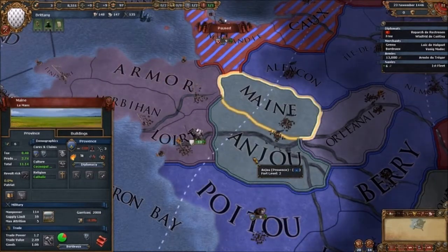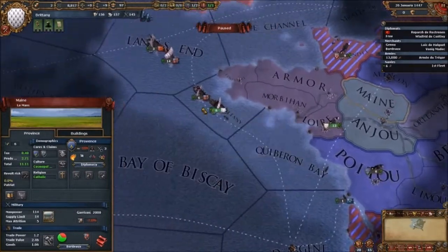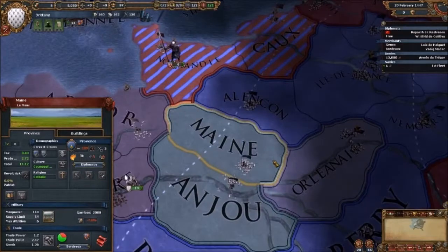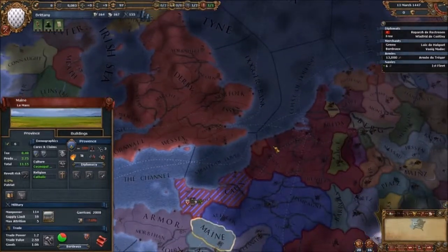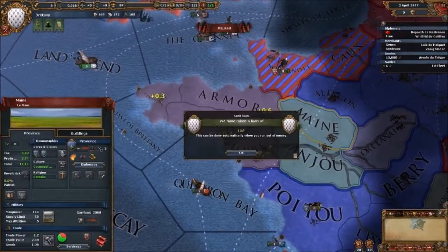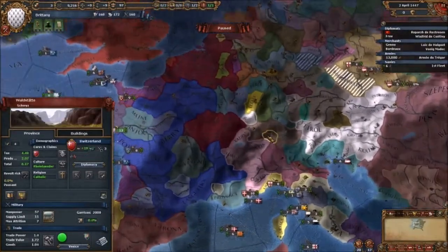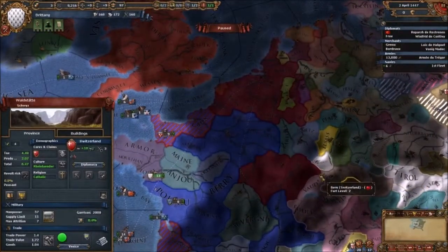Back in a second. Okay, I'm back. I think it would be a good idea to take Maine — they're not allied with France. They're allied with Venice and Switzerland. Venice is big but they're not going to be much of a threat. I highly doubt them getting through.